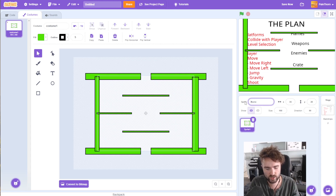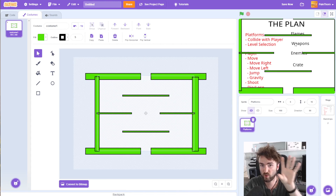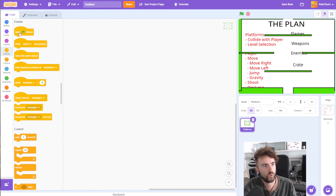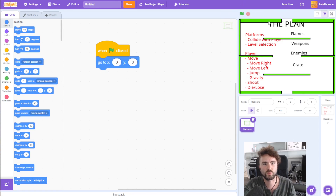You'll notice that while everything is beautifully centered in the editor, it's all completely in the wrong position on screen. So let's make some code that ensures our platforms are always dead in the middle of the screen. Click on code, go to events, and get out when green flag clicked — this is what will happen when the game begins. Now go to motion and get out go to X and Y. Drag that in, and for this to be the middle of the screen, change the X to 0 and the Y to 0. Let's test that — excellent, the platforms are all nicely in the middle of the screen.